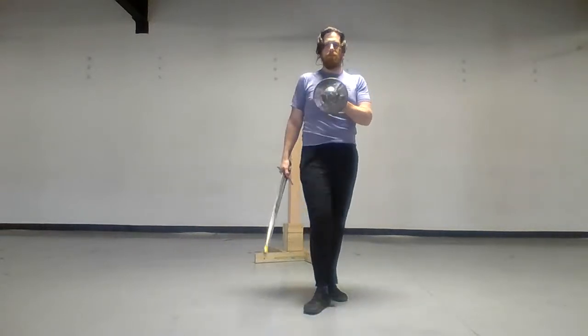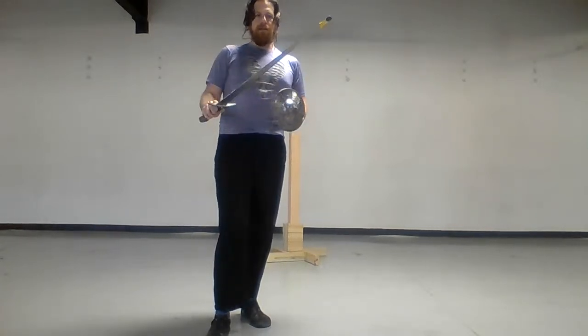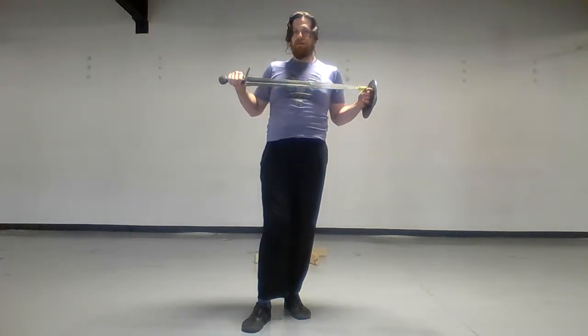Sword and Buckler is probably one of the more difficult, more intimidating places to start with. I'm not going to be working with off-weapons, just to make it a little bit easier and clearer. Sword length is important, especially for MS-133 — we're assuming slightly shorter blades. Anything over 38 or 39 inches is definitely getting too long for this manuscript. The one I have is, I believe, 36 inches overall.